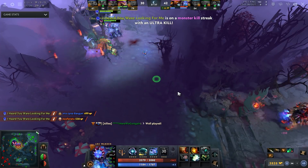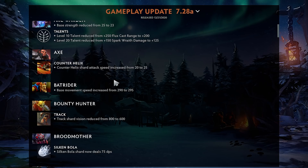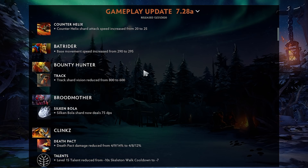Axe Counter Helix shard attack speed increased from 20 to 25. What this means is the shard gives him Counter Helix attacks — every time you auto attack Axe, it has a chance to proc Counter Helix, and it also gives you attack speed as a side bonus. Now you get five more of that. I still don't think it's good.